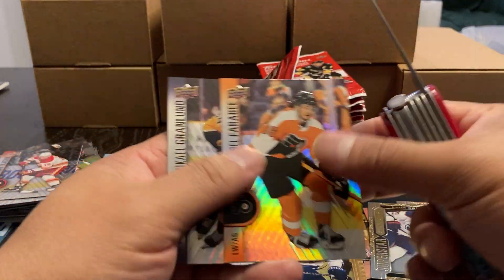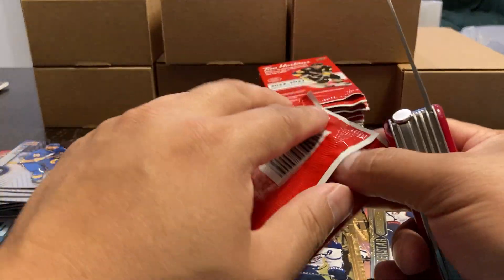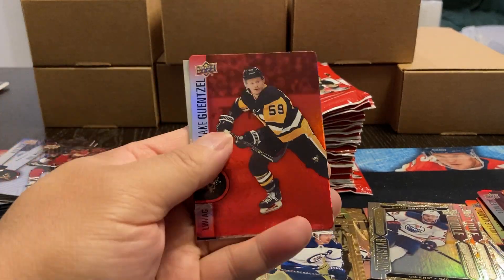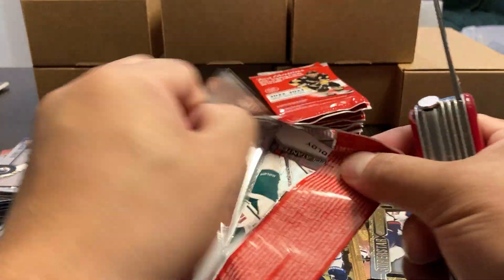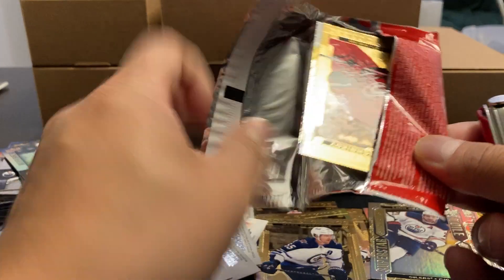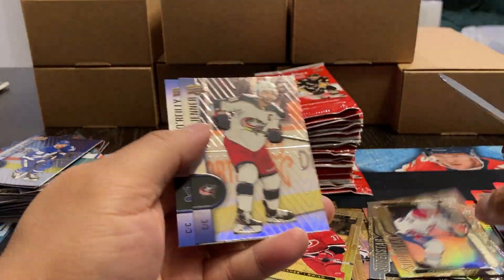Teuvo Teravainen. Superstar Farabee, Granlund. McDavid again — I think we've seen that one already. Tuch and Batherson. Patrick Kane with Kessel and McDavid. Tkachuk die cut. Darnell Nurse, Drew Doughty. I remember last year they had production problems where some of the foil and paint was coming off on the cards. Got a Matt Dumba — Spectrum. Barzal, Connor. Svechnikov, Nylander, Tim Horton. Got a Nick Suzuki. Jenner, O'Reilly.